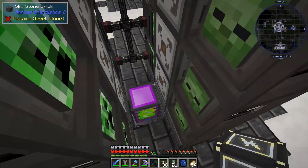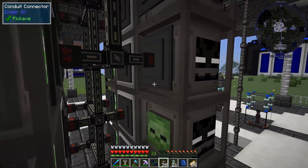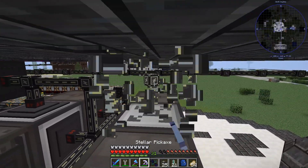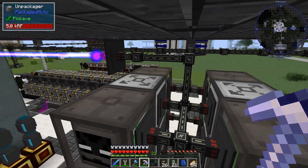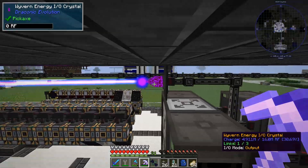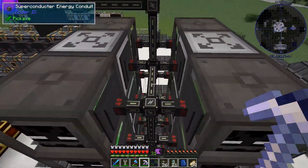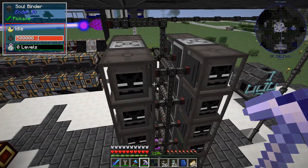Let's connect these. And do that — this one doesn't need to be there. And just for fun, we're going to do this. So all of them now have power, it's perfect. Let me make the connections and things, and after that we're simply going to test it. It's going to be nice.